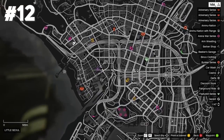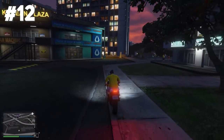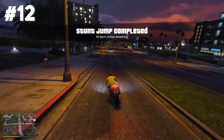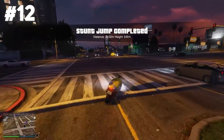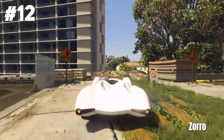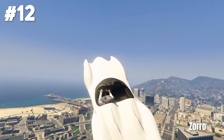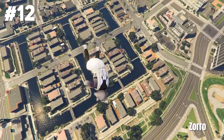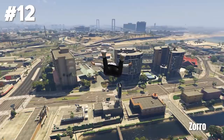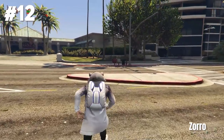You can find stunt jump number twelve at Little Seoul. Just go off this ramp — this one actually took me a few tries, it's pretty weird, sometimes it lets you fail even though everything was clean, but after a few tries you should definitely get it. Zoro is back with the epic version using his Scramjet, gets a super far jump, then jumps out of the Scramjet and does a skydive stunt right through the leak. Oh my god, GG, and even a clean landing.